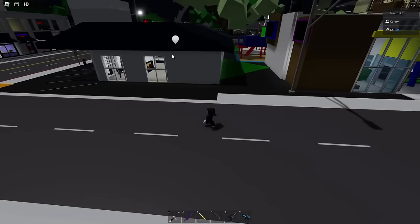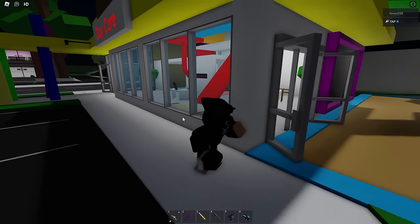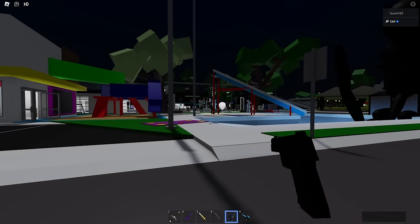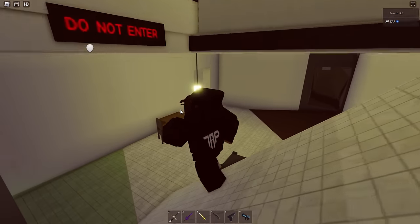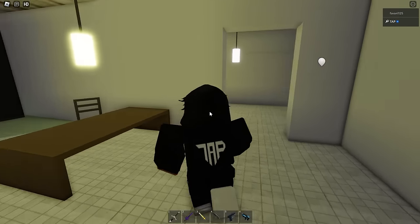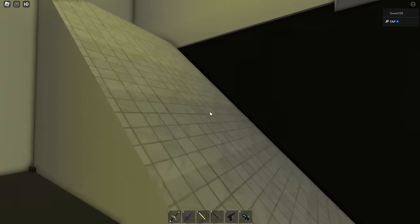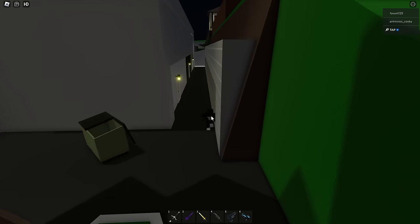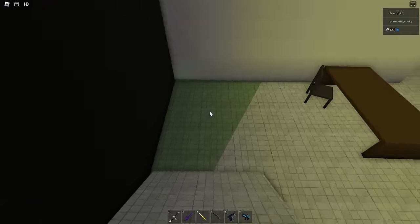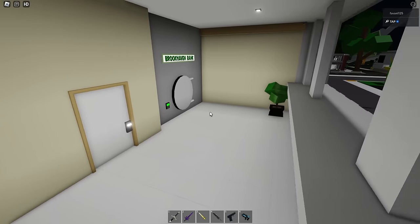The agency building is removed in this one. We have the new police station and the new daycare. There was a cleaners — do not enter. In current Brookhaven, if you press this lamp, it opens up a little secret base down here. In this version of Brookhaven, you can just walk down there. Now you have to touch the wall right here and it'll open up — it looks very different now. And this tunnel also leads to the bank.